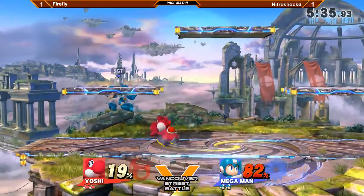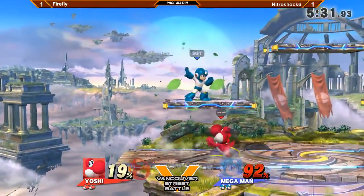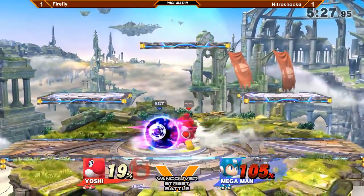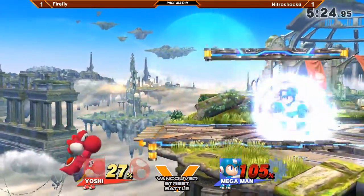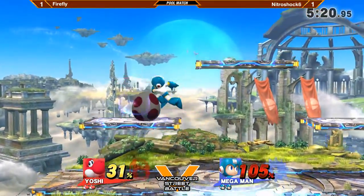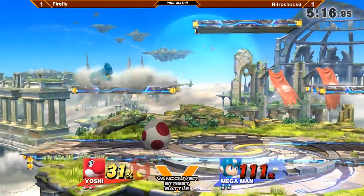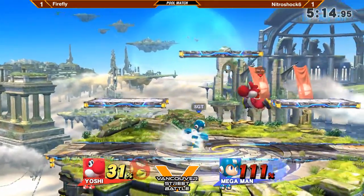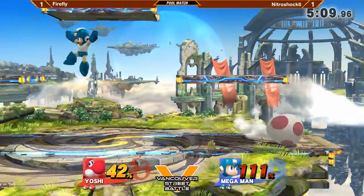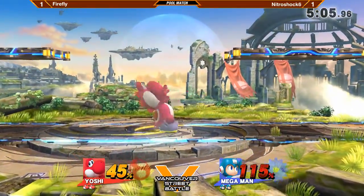Alright, so last chance for both players here in this set — it's 1-1, let's see what happens. Good up smash for Firefly. Mega Man is very early in the match at very high percent — needs to be really careful here. He's eating 100% in 30 seconds, that's not where you want to be. Staying in shield here — I think Firefly can definitely get a down B shield break if he looks for it. There were a few opportunities where Nitroshock stays in shield a little too much.